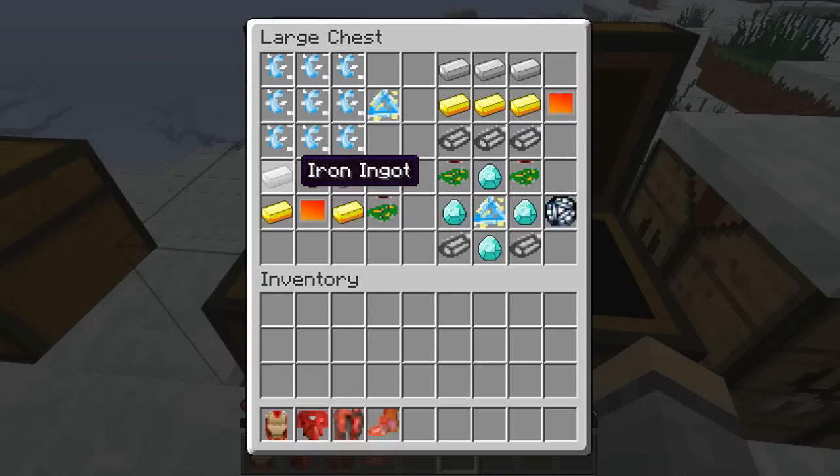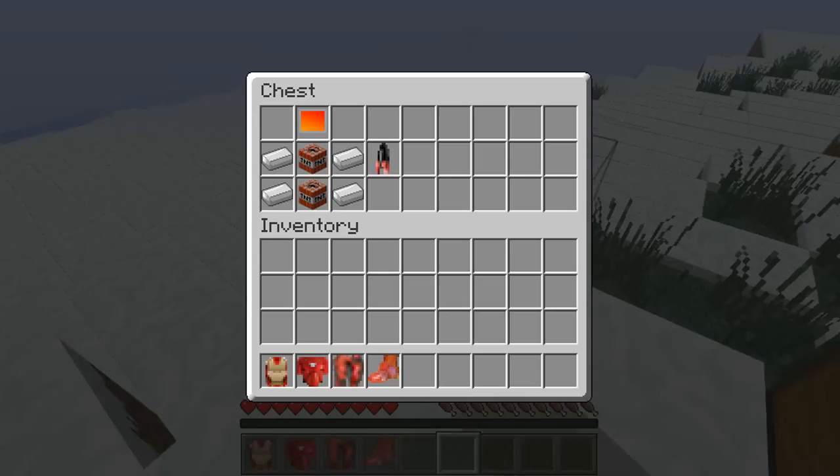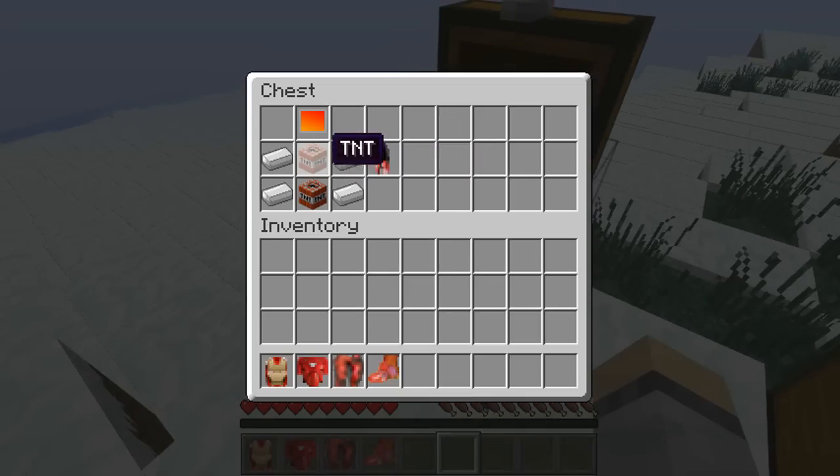To make the electronics you need redstone at the top middle, two iron ingots, gold ingots, and an armor plate in the middle. To make the arc reactor you need four diamonds in the corners, two titaniums at the bottom, a Fibranium Core in the middle, and two electronics at the top. Last, for rockets you want two TNTs in the middle, four iron ingots around the TNT, and an armor plate at the top.